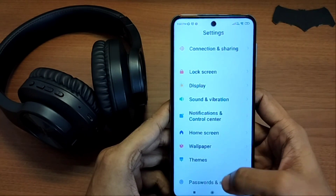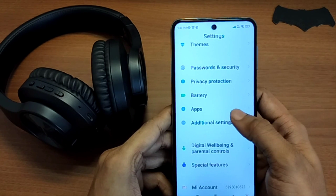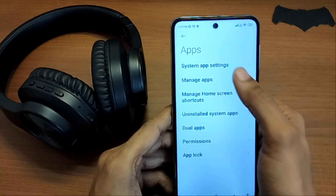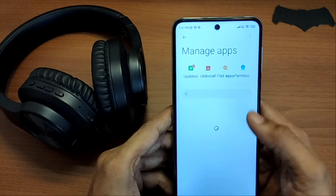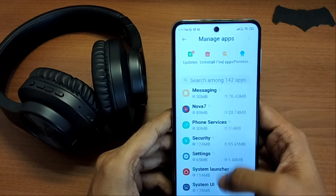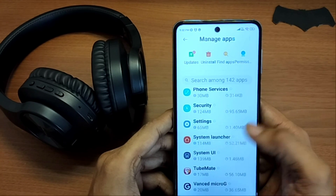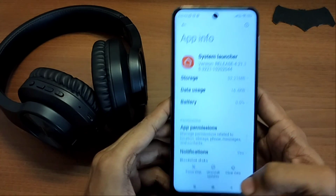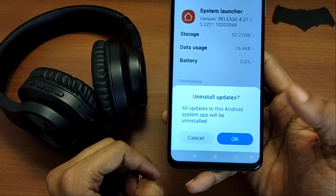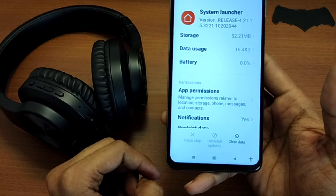To fix the issue, just go to the settings page and look for the apps section. In the apps section, click on manage apps. Here you need to look for the only application that you do not want to use — the system launcher. Once you find the system launcher, click on it. At the bottom of the page, you will see this life savior button called 'Uninstall Updates'. Go ahead and tap it, then click OK.